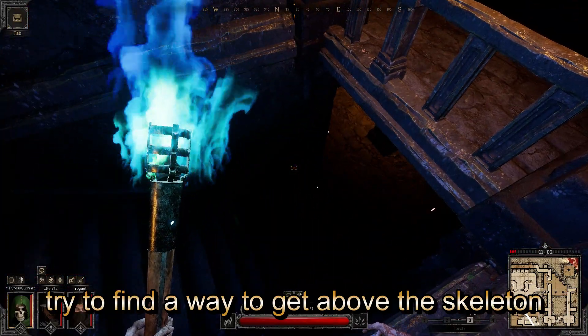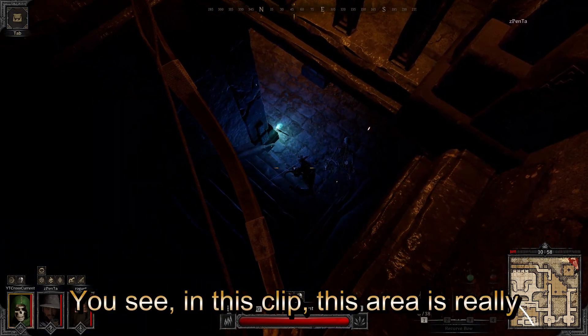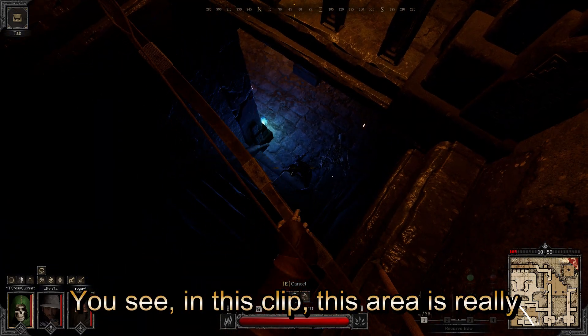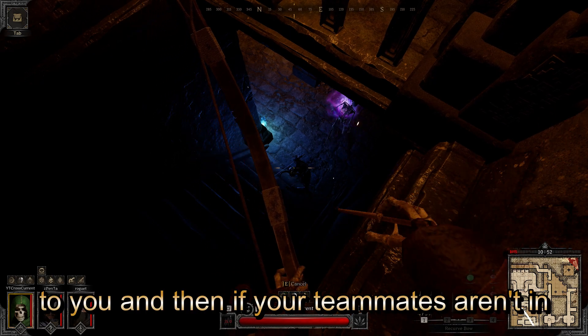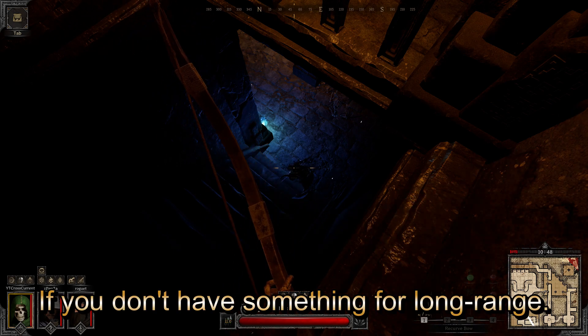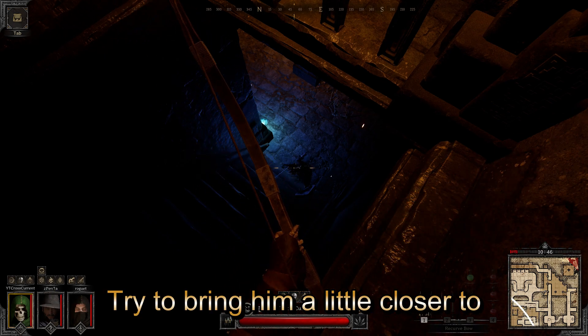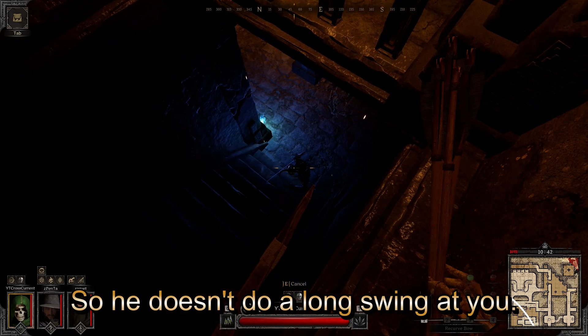The first way: try to find a way to get above the Skeleton Champion to where it can't even swing at you. You see in this clip, this area is really good because you can drag the Skeleton over to you, and then if your teammates aren't in the room, you can go up here and just shoot arrows down at it. If you don't have something for long range, try to bring him a little closer to where you're at, but not too high so he doesn't do a long swing at you.